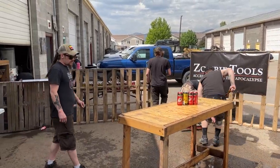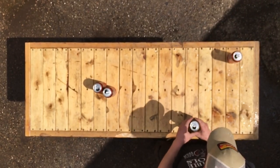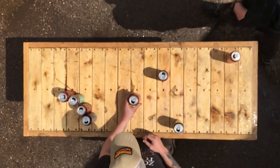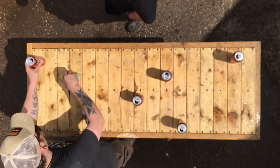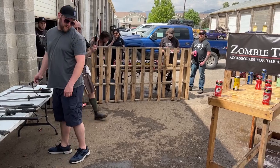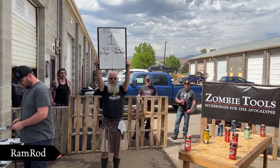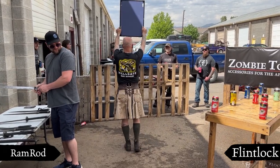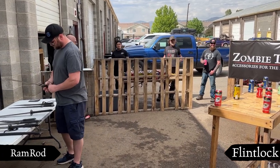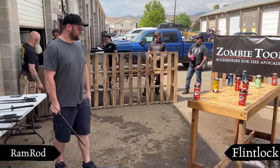It's now the Kepler Express's turn to set up. Looks like a spread out table. The first player from Ramrod, also known as Flintlock, picks his blade. He also picks the Sharkalope — a popular blade today.